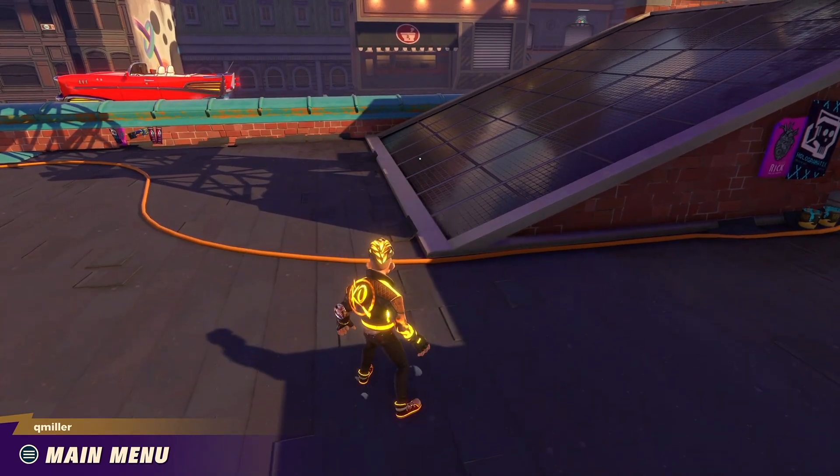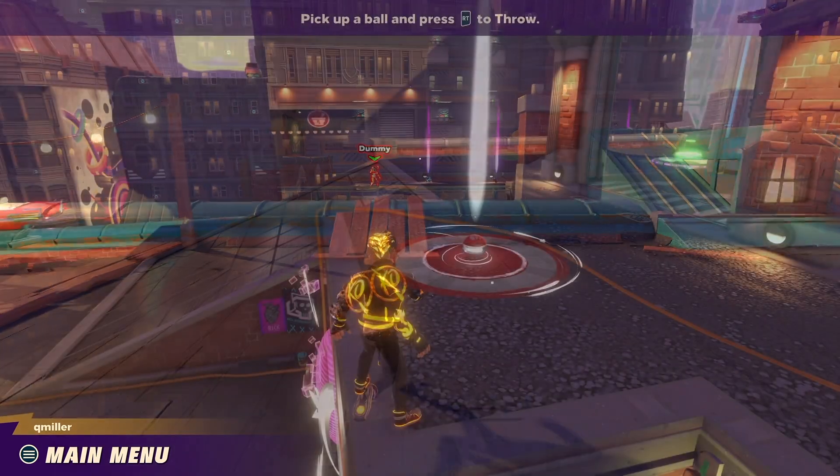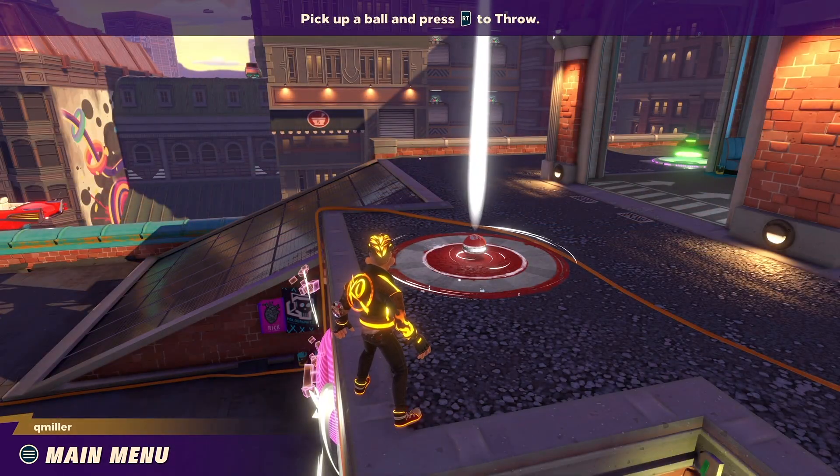The main goal in Knockout City is to knock out your opponents by throwing balls at them while catching or dodging what they throw at you. To pick up one of the balls scattered across the different locations, simply walk over it.